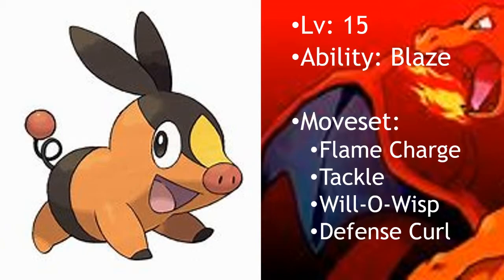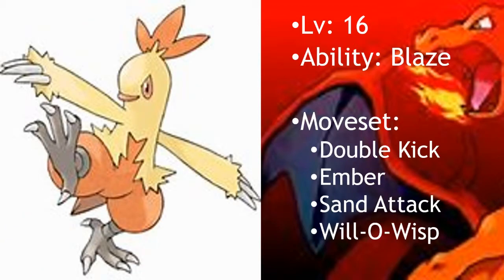After taking out my Tepig, I will send out a level 16 Combusken as a member of the chicken family. Combusken will have Double Kick to deal with your rock types you brought along, Ember as a STAB attack, Sand Attack to lower your accuracy — just to make me seem like a seasoned trainer — and Will-O-Wisp to burn you.